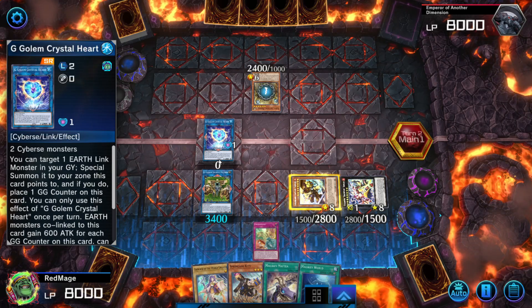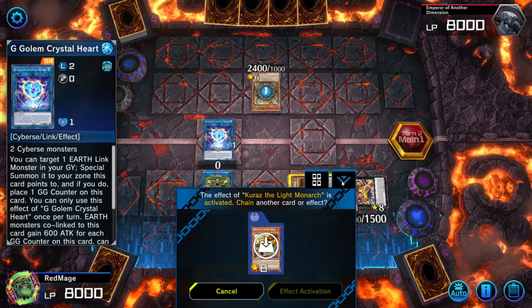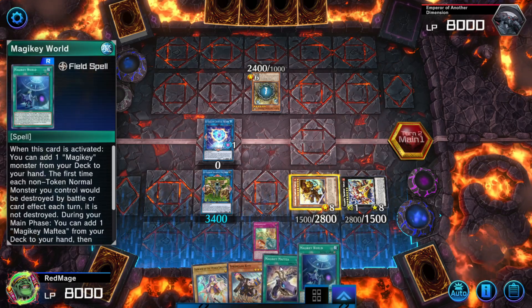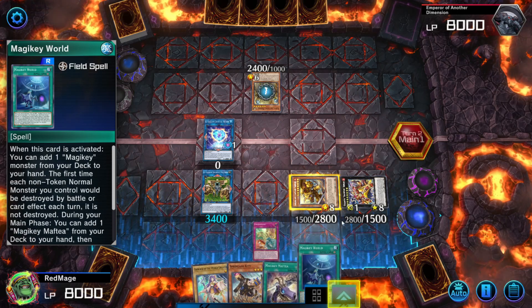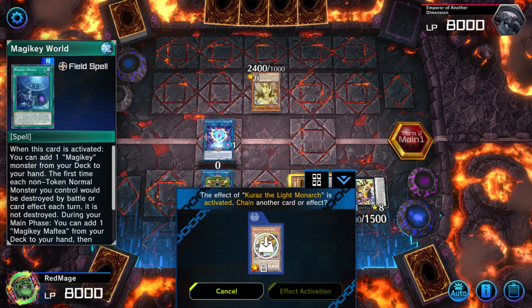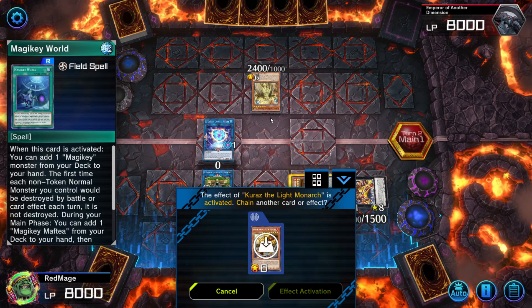If they can't out the Crystal Heart, great. But even if they do out the Crystal Heart, you can just go Magikir World and, you know, as I said — in this case we won't do the effect though, because there's no point. And he's going to be forced to attack anyway.